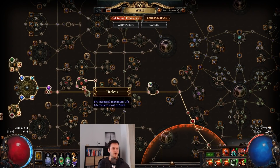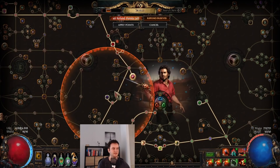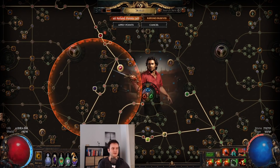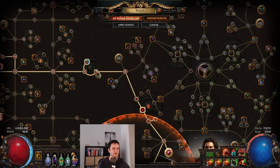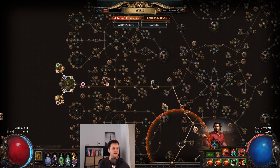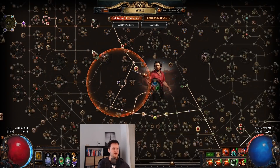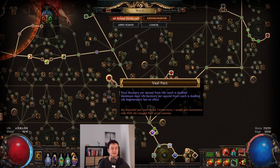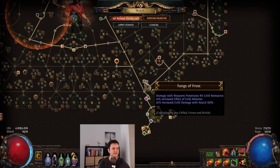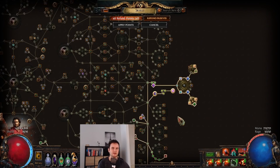The important nodes to path to are obviously Tireless to complete the 100% reduced cost. I put the Chainbreaker keystone here because it touches more small nodes giving a little bit more strength. We also want to go to Vaal Pact since we're a Slayer — really nice for recovery. Fangs of the Frost is really good in the cold version. Other than that, we're pathing to Acrobatics and Phase Acro. If you have Elusive on your boots, that stacks with the chance to dodge and spell dodge from here — really nice defensively.